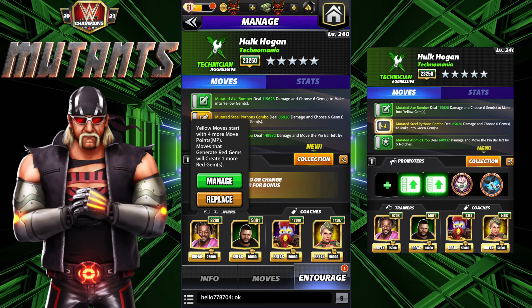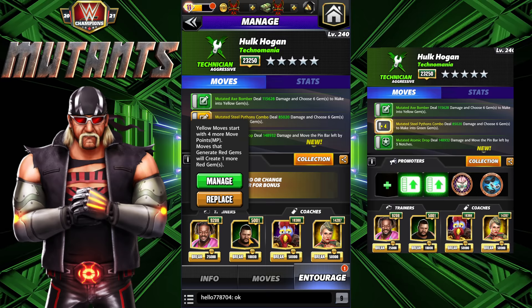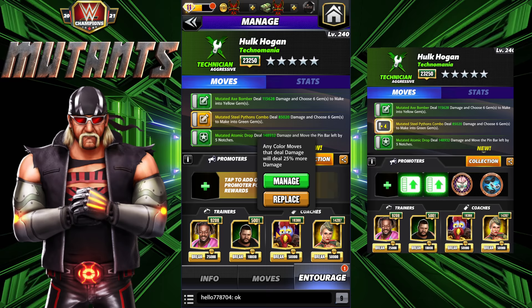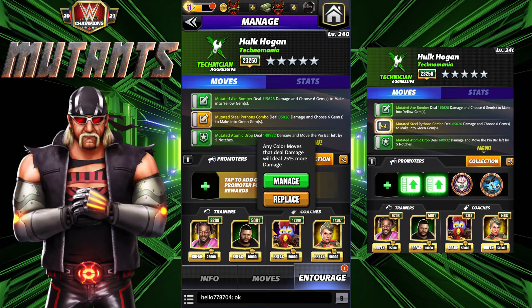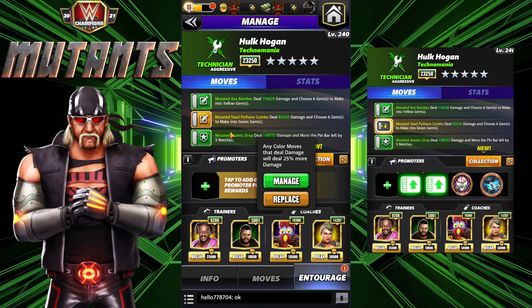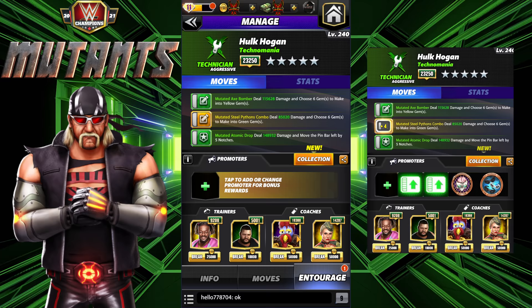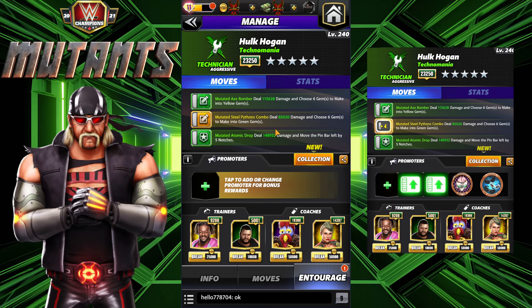For the entourage I'm going to run with Kofi, so the mutated steel pythons is started right away - I'll explain why I'm going with that instead of the greens once we're in the game. Kofi: green moves that deal damage will deal 45 percent more damage. Gooker - I know I normally don't use rare coaches, this doesn't affect the gameplay but does speed up the damage a little. You don't need Gooker for this build set. Then Lacy for green gems doing 20% more damage. Any green move damage trainer would work - I believe Honky Tonk Man is the green move damage trainer.